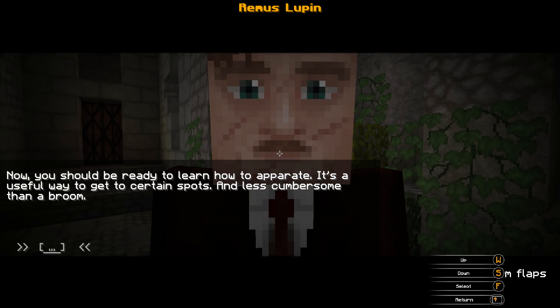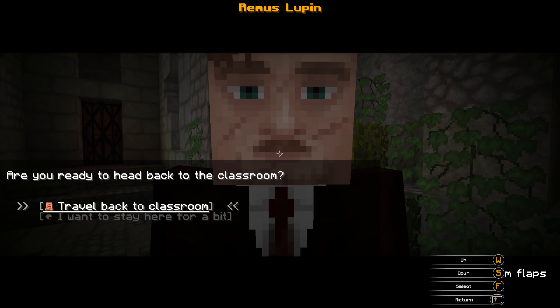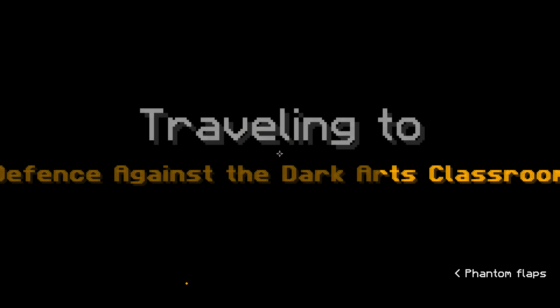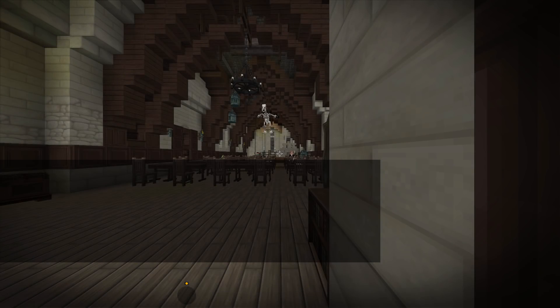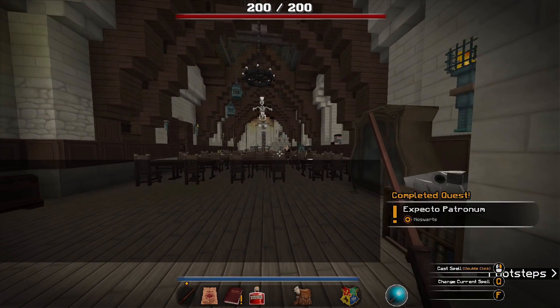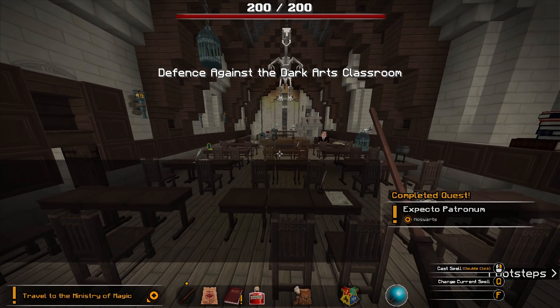You should be ready to learn now how to apparate! It's a useful way to get to a certain spot, less cumbersome than a broom. Thank you! I'm scared — I'm enjoying it! Finally! Expecto Patronum — we learned it! Easy clap!